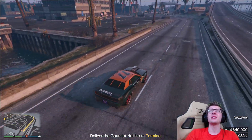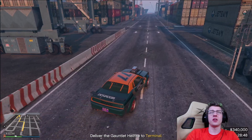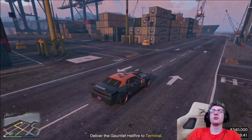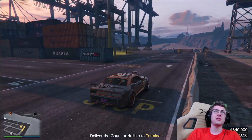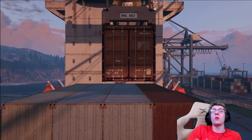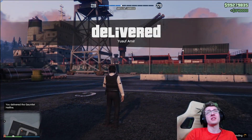That is absolutely terrible — actually awful. We just bring it over to the terminal and we're done. It doesn't look like you get cops or anything crazy; it's literally just a simple drive. Don't crash the vehicle and you won't lose any value. But it's so disappointing that we're only making $370,000 for 30 minutes of work. I could literally do the Cayo Perico heist in 40 minutes, make 1.5 million, and sure it might not be as exciting, but I'd still make triple the payout in about the same amount of time.